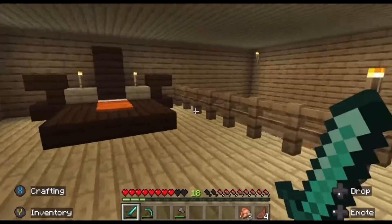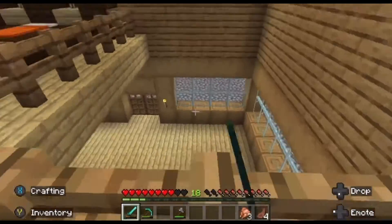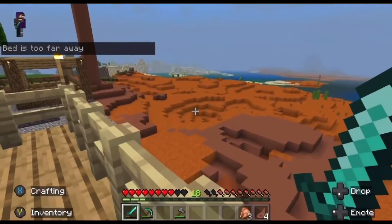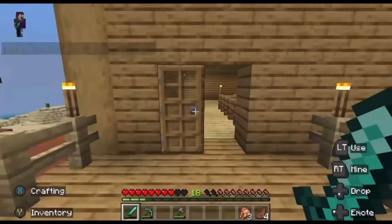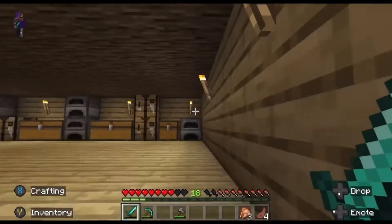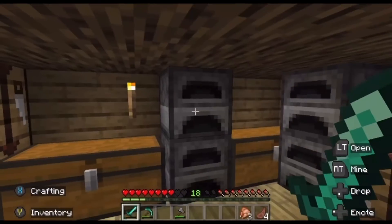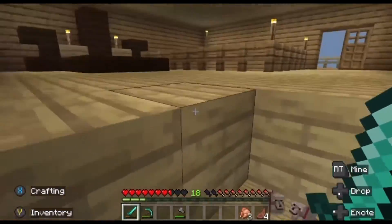I had way more dogs but a creeper exploded and killed five of them, so I'm gonna need to get some more. Here's my bed, and then we have a little patio - the kitchen's gonna go right there, I still have to do that. We have like a little patio so we can just chill here, and I also got some bows and stuff so you can just sit here and snipe. We're gonna go up here and here's my crafting area - we have a bunch of stuff in there, some coal.